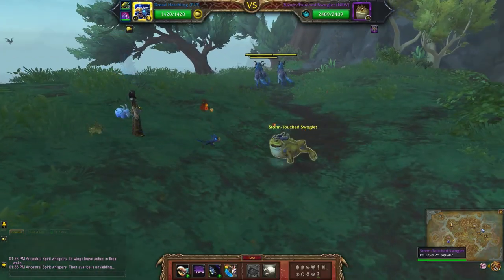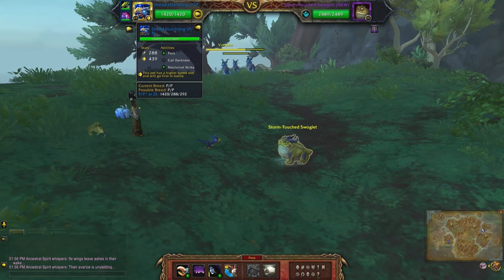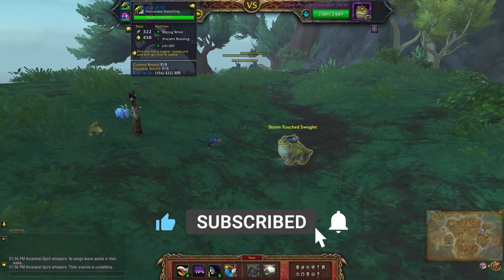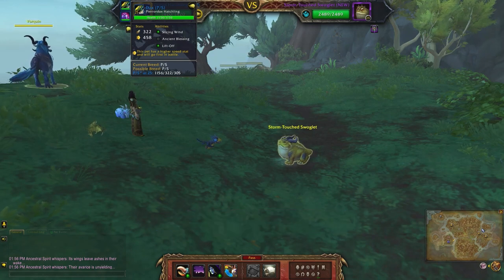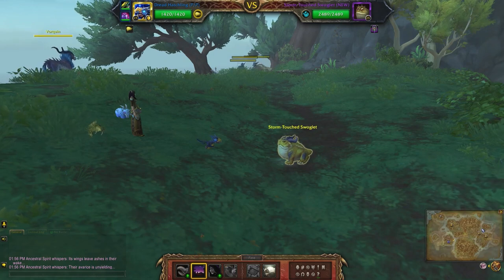If you want to defeat these swoglets, I'll be using the Dread Hatchling with Peck, Call Darkness, and Nocturnal Strike, and the Paradox Hatchling with Slicing Wind, Ancient Blessing, and Lift Off. Don't really need the plushie - I don't remember what I was using this for originally.